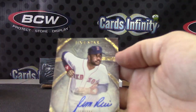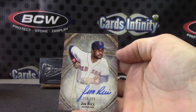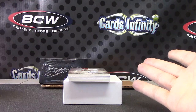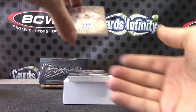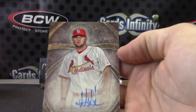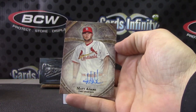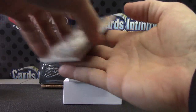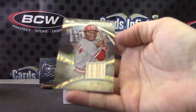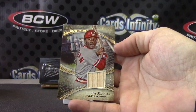Jim Rice, 399. Jimmy. 499 Matt Adams — Matt Uppin Adams. That piece for the Reds — Joe Morgan, 5 of 25.